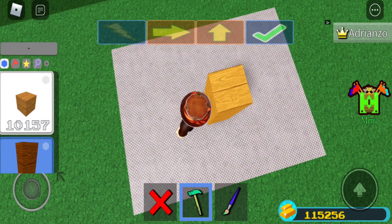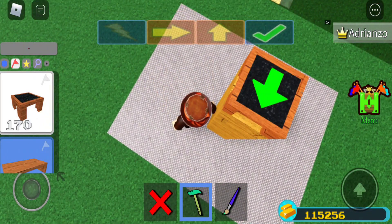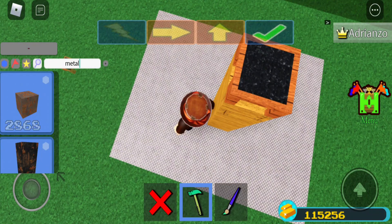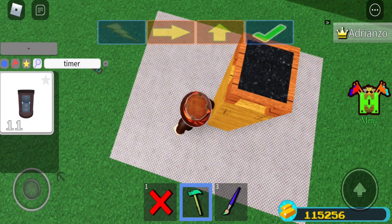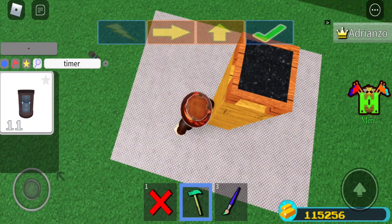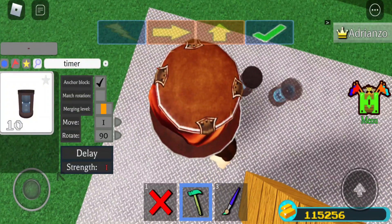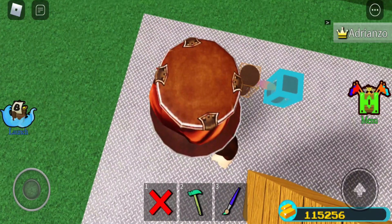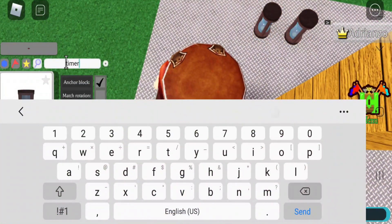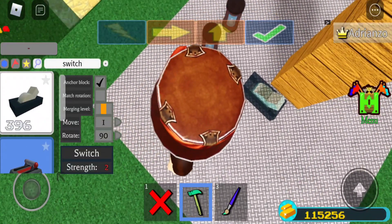I'm gonna go one, two, three, four blocks up high and place down a chair. Down here I'll set things up because it's a lot easier. I'm gonna grab some delay blocks — I think they're called delay blocks — place one here and then one here. Then just bind them together, bind this one here and bind that one back, then grab a switch.